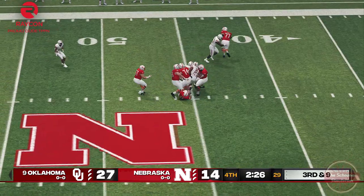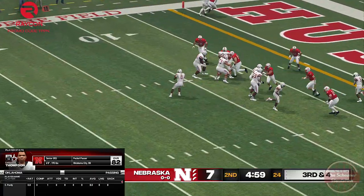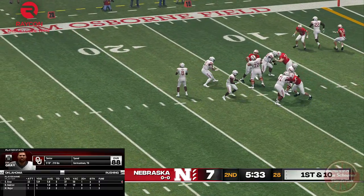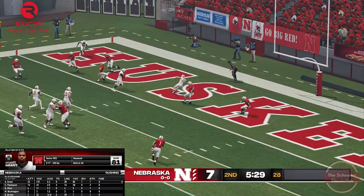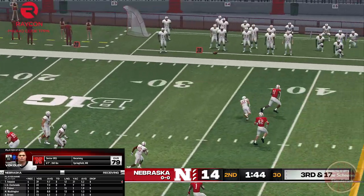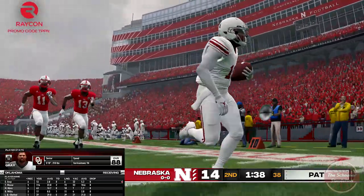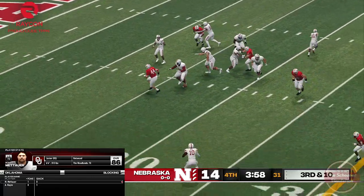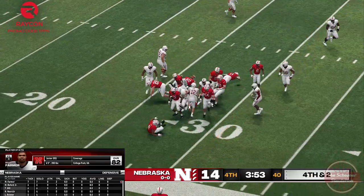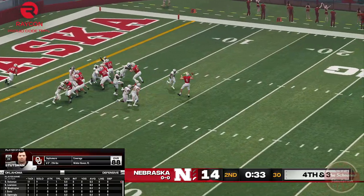OU walks away with a win in Lincoln, 27-14. We do have to keep in mind that NCAA 14 still considers OU and Nebraska a rivalry game, and it's well known the game likes to add some weirdness to spice up the gameplay. Random penalties and fumbles, out-of-place plays and actions, and sudden momentum changes all get added in for kicks. While I can turn some settings off for things like home field advantage, the rest we simply need to take with a grain of salt. Given the recent firing of Scott Frost off horrid performances against FCS and G5 opponents, I'd say Nebraska's real opponent is the spread, not the Sooners.